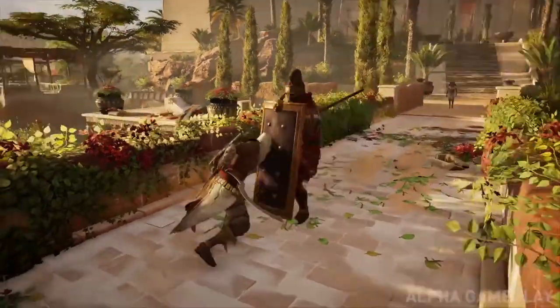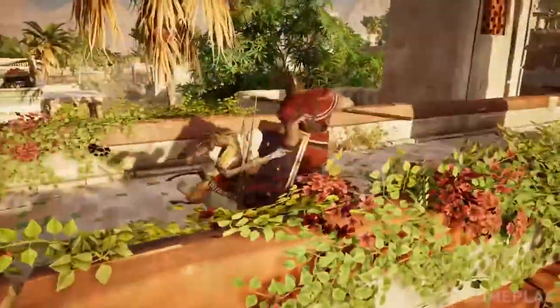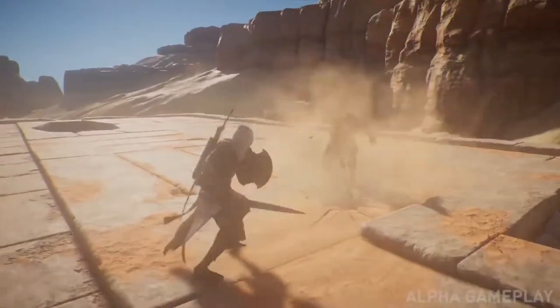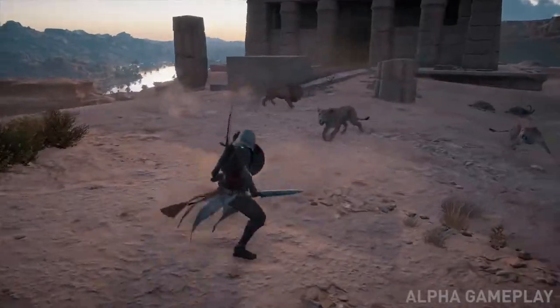From there, we go deep on what weapons enemies have and how they behave based on their weapon loadout — from heavy weapons to fast weapons to shields. All of this has a huge impact on the fight and the way, as a player, you're meant to read the fight and react to it.